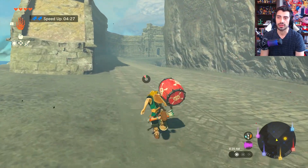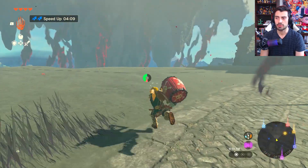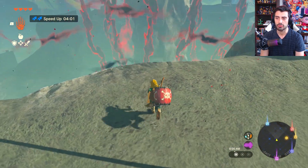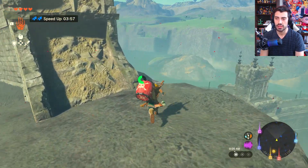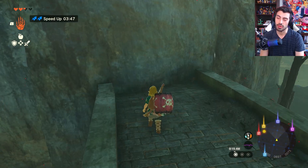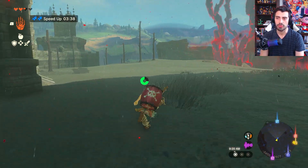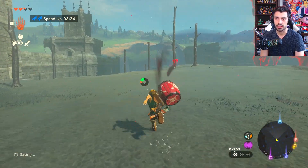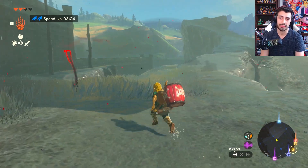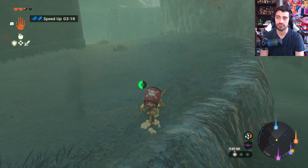We're just going to continue going this way until we can see Hyrule Castle floating in the sky — I'll speed this up for you guys. Okay, we're going around this bend, and once you've made it to this point you'll see the castle in the sky. Go left and head down this way. You can just climb down the wall and avoid any damage. Once we get down here, we continue heading west. Also, I don't have the paraglider — so it just goes to show you don't need it. You can get to the Hylian Shield very, very early in the game.